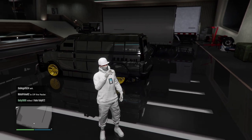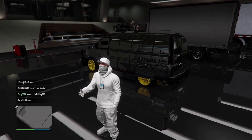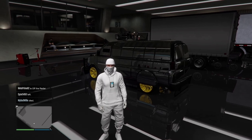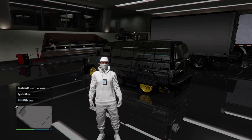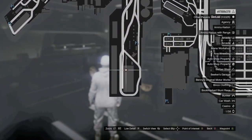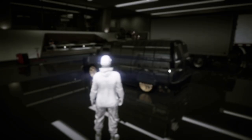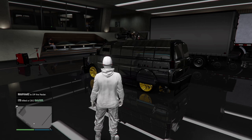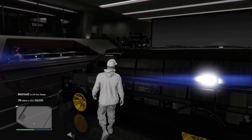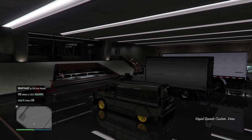The first thing you'll need to do is make your way to your nightclub garage where your Speedo van is stored. Next, get inside your Speedo van, press the left d-pad and enter the vehicle workshop, and make sure your Speedo custom van is fitted with the highest armor plating.